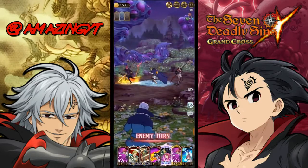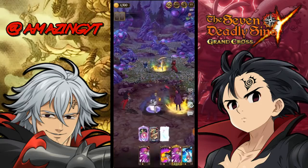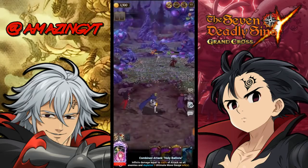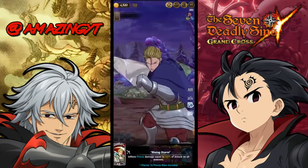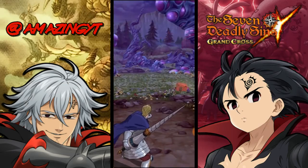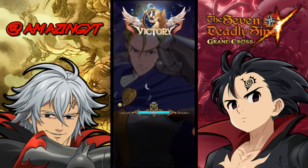Hauser without Lilia is doing 67,000 damage — there's a pretty big difference compared to the Lilia team. The Gother alts clear Hendrickson and Gustav, and Hauser finishes the job. If you don't have Lilia and Blue Demon Meliodas, this is the best team you're going to get for general farming.